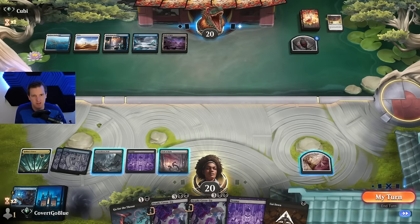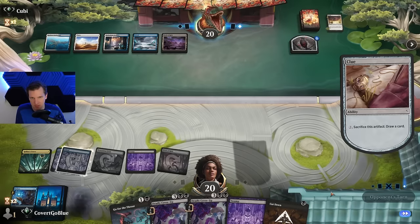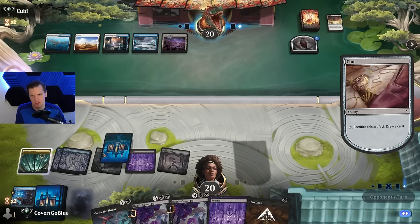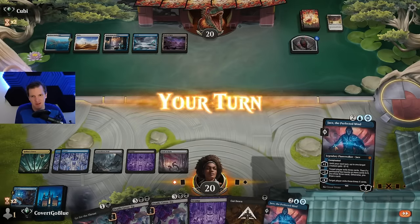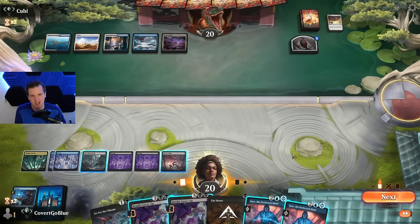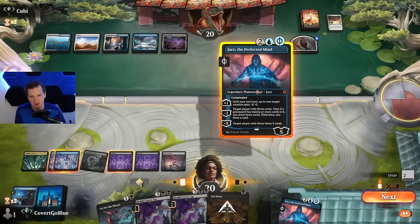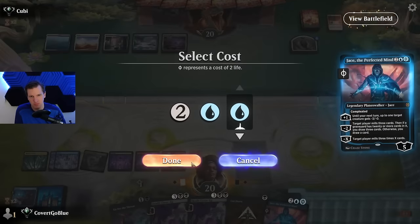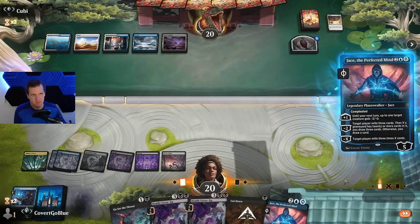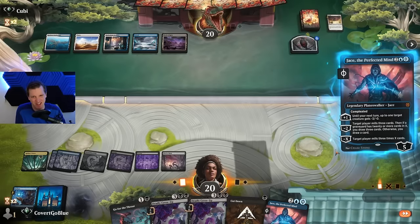No actions from the opponent — crack our clue. They might use their Field of Ruin on one of our fields. Ooh, Jace! What do you think? Right now we can play Jace around No More Lies — I think we go for that. We don't need both of these. Hi there, I'm Jace the Perfected Mind.